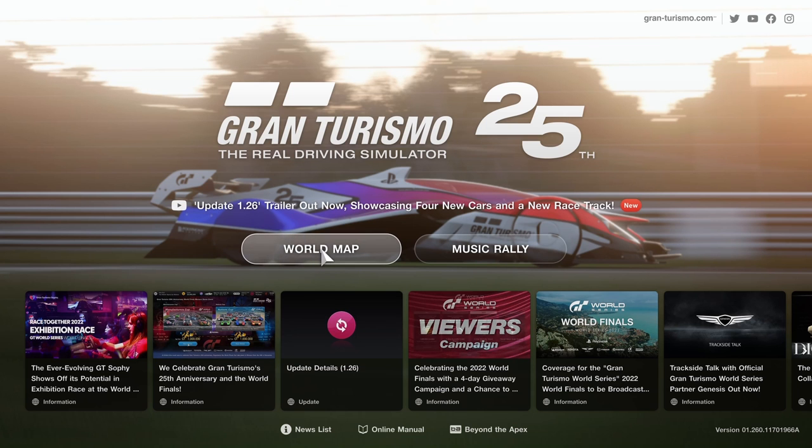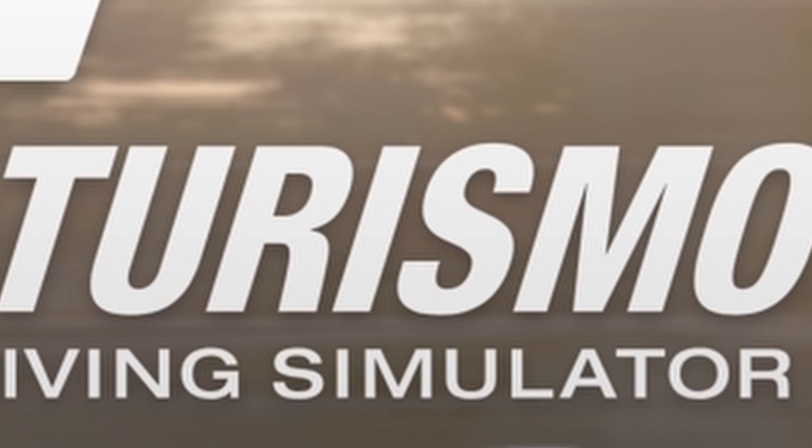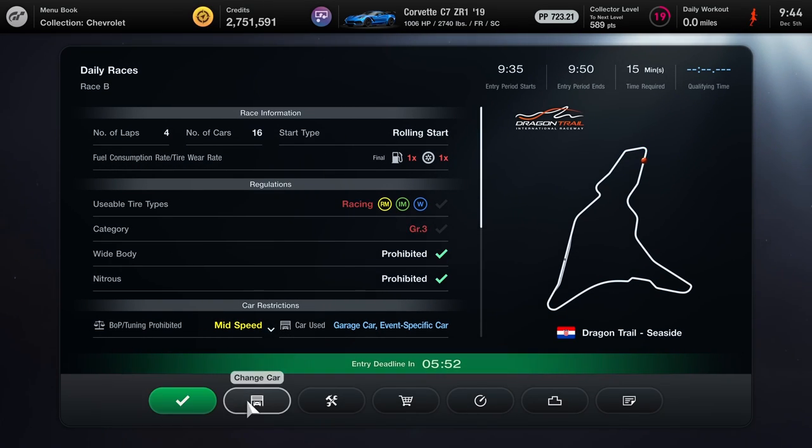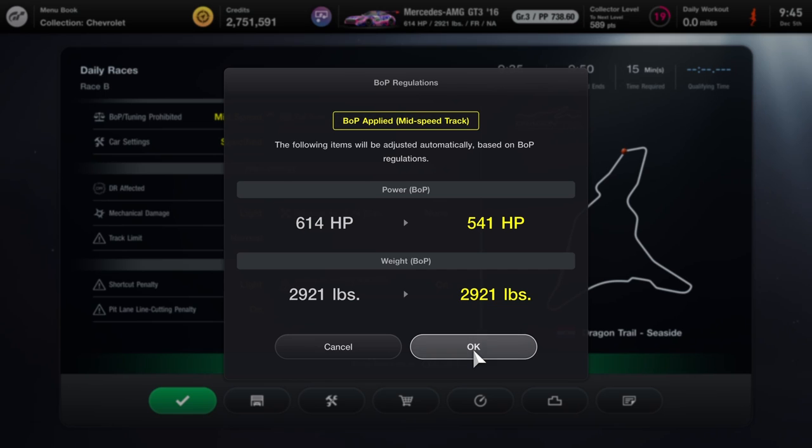What is going on guys? It's Buzz here. Today we're playing some more Gran Turismo 7. We're going to hop in our pink Mercedes again, go to the Daily Race B. It's at Dragon's Trail this week — always provides great racing. Without further ado, let's hop into some qualifying and see how we can get on.